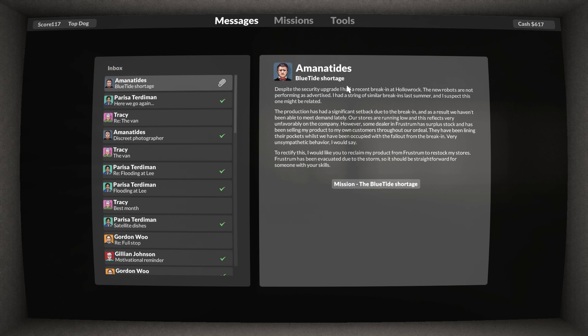We have a mission here for Mr. Amanatides — Blue Tide Shortage. Despite the security upgrade, there was a recent break-in at Hollow Rock. The new robots are not performing as advertised. There was a string of break-ins last summer and they suspect this one might be related. Production has had a significant setback and they haven't been able to meet demand. Some dealer in Frustrum has surplus stock and has been selling the product to their own customers. We need to reclaim it. Frustrum has been evacuated due to the storm, so it should be straightforward — guaranteed it's not going to be straightforward, but we'll see.